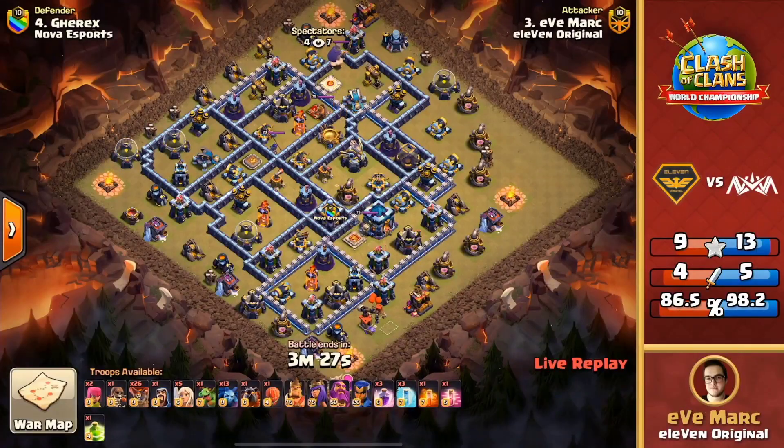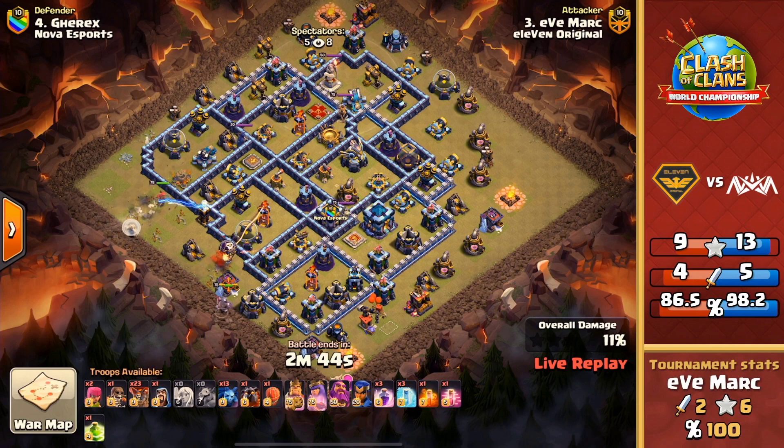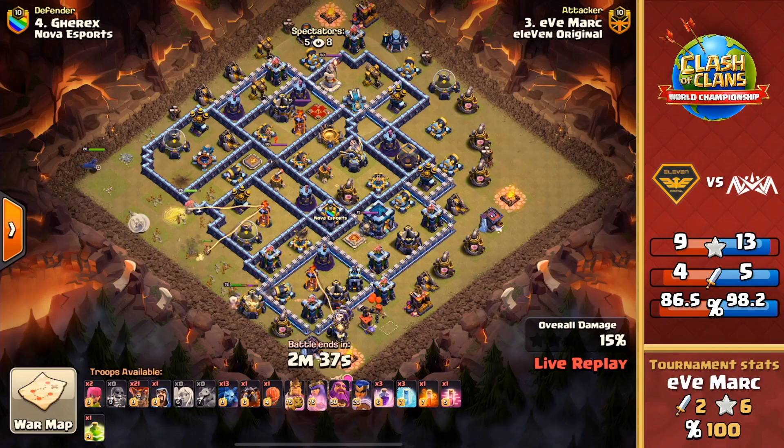Another close attack from Nova — they've just been putting everything on it. They got 13 stars and incredible percentage. For 11 Original, they've got one final attack still to go — it just was not their day here today. Perhaps Nova was saving those better bases for day three for that final, and it showed — too much for 11 Original to get through. Here we go, last attack coming in from Eve Mark — looks like a lalo, no zaps — we do have a queen walk, so more of a traditional queen walk lalo from Eve Mark. He uses the queen on the outside, only taking one lava hound, trying to push his way through.